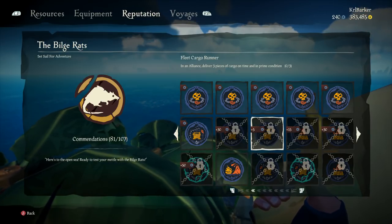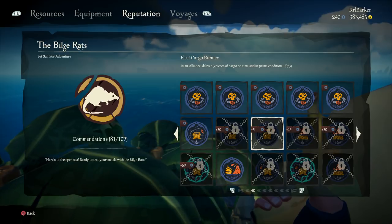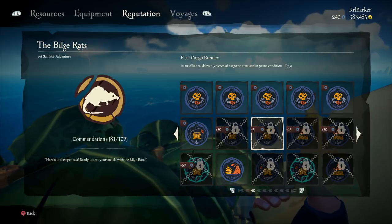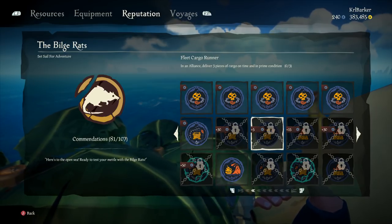We've got the Fleet Cargo Runner commendation — this is going to be the most difficult to do in the sense of making sure you get people to help you. In an alliance, deliver 3 pieces of cargo on time and in prime condition. What you could do is get close to the objective and then join an alliance, or just set an alliance up and do cargo runs together.